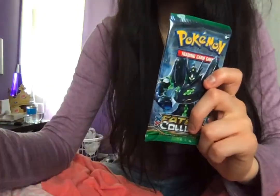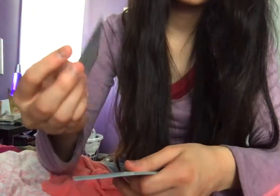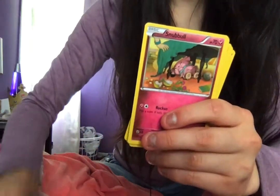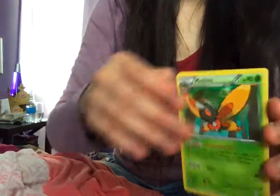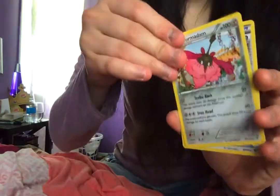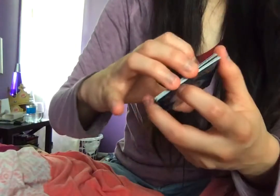The last pack we will open is Fates Collide. We have a Deerling, a Riolu, a Snubbull, a Binacle, a Bronzor, a Reverse Holo Binacle, a Mothim, a Mothim, a Devolution Spray, a Wormadam, and an Alakazam Spirit Link. And those were all in the Fates Collide pack.